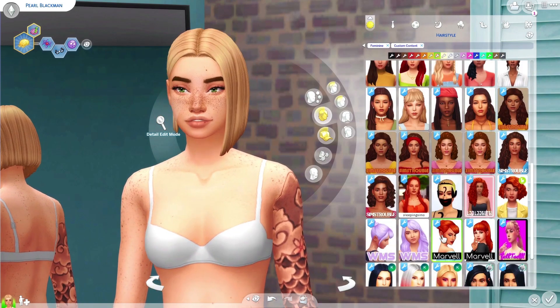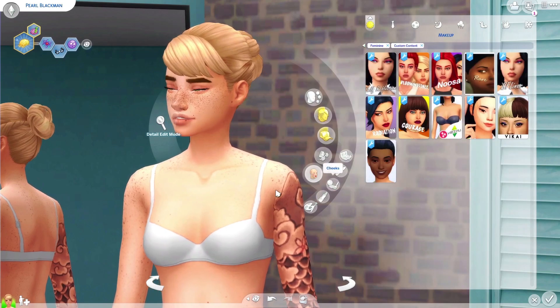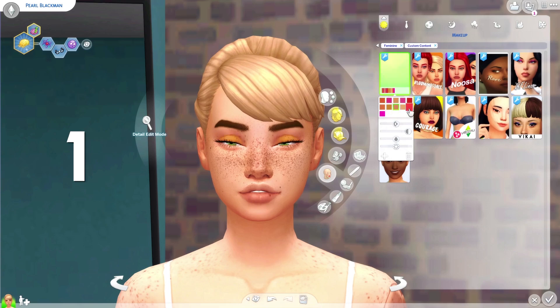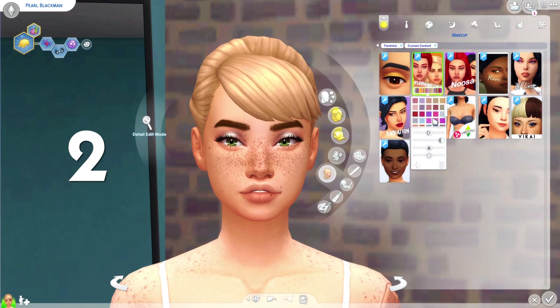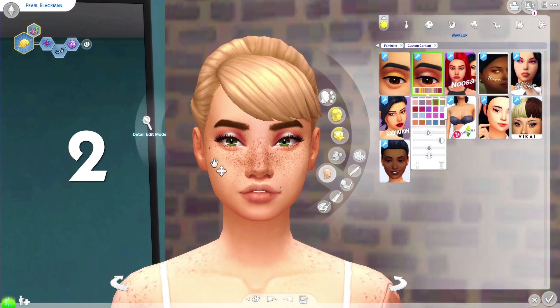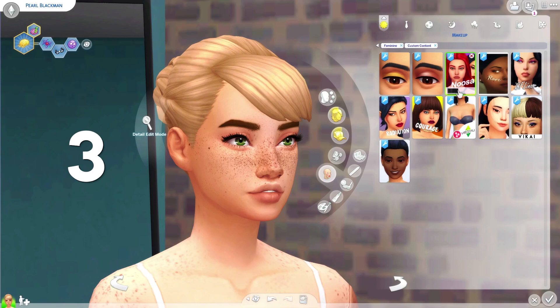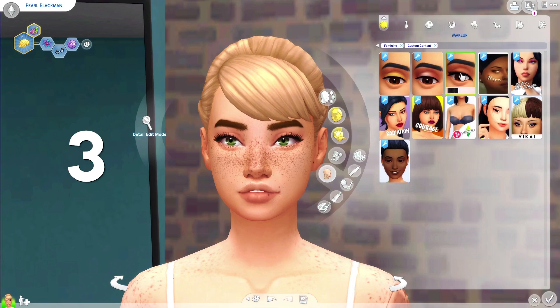I actually did get some makeup today - I don't usually get any, but I went to Vanilla Sims's Tumblr page and downloaded quite a bit. All the makeup I got today is by Vanilla Sims. First of all we have some cool eyeshadows - I really like this one. Then we've also got another eyeshadow with so many swatches - I really love this one and I can definitely see myself using it a lot. Next we have some eyeliner - I was in need of some new eyeliner and again with the swatches, I really love this eyeliner.